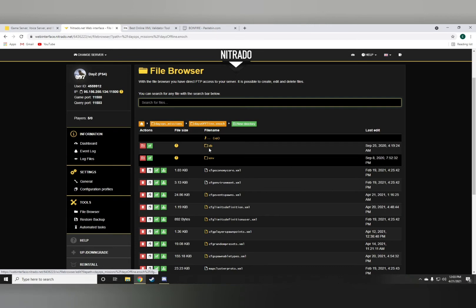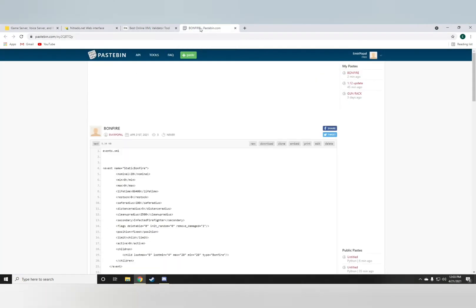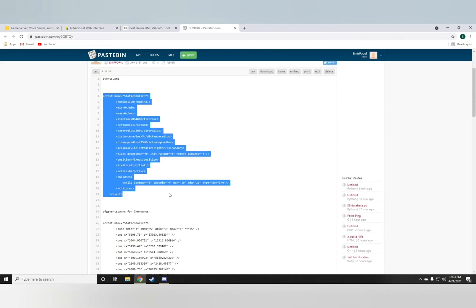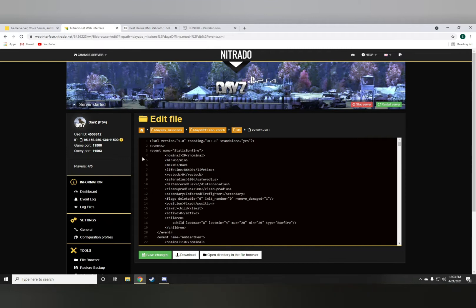In my case I play on Livonia. First thing you want to do is go into the events.xml and from my pastebin — which I'll leave a link down in the description below — you want to grab the event as shown in the pastebin and add it right here at the top. It's not really necessary to mess with the nominal, but in case you want it to show up every time, just do a crazy number — I'm pretty sure it's not over 50 for Livonia.